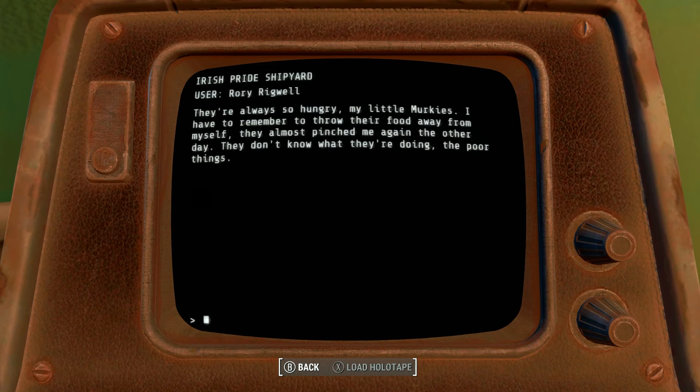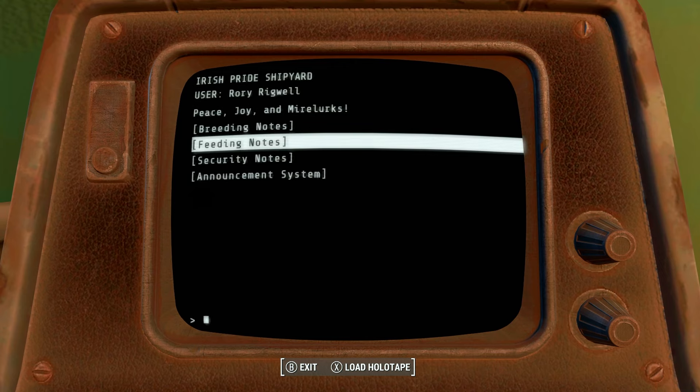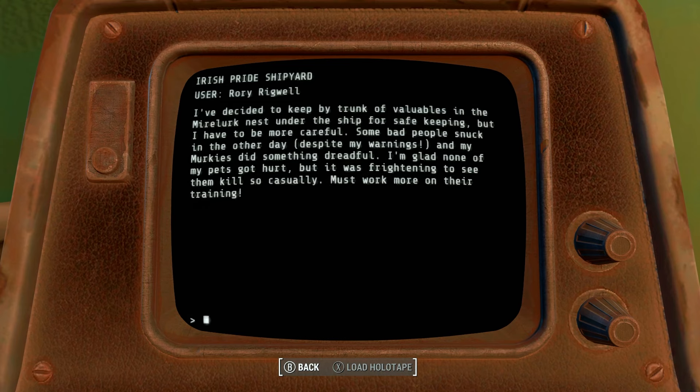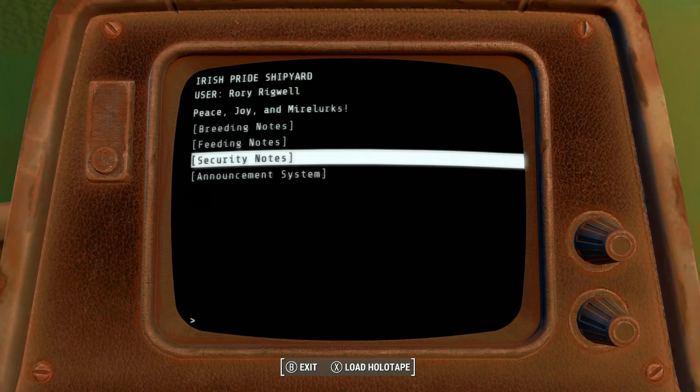Security notes: 'I've decided to keep my trunk of valuables in the Mirelurk nest under the ship for safe keeping, but I have to be more careful. Some bad people snuck in the other day despite my warnings, and one of my murkies did something dreadful. Must work more on their training.' So we've got treasure under the ship! This is why you're supposed to read these things — I almost never do because I just think it's more fun to run through and kill things.